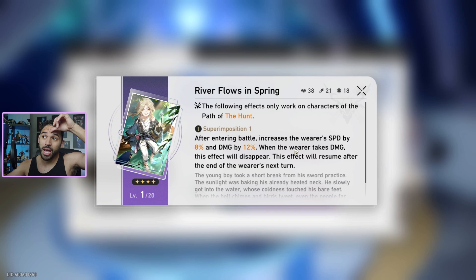After entering battle, increase the wearer's speed by 8% and damage by 12%. When the wearer takes damage, it disappears, and the effect resumes after the end of the wearer's next turn. This is the most awful Hunt Path light cone I've seen out of all of them. It's just garbage. You get bare minimum value, and then there's a condition that says if you take damage it goes away? So then I just have a light cone that's a stat stick? That's garbage for the Hunt Path.